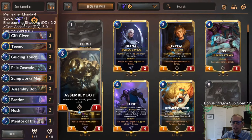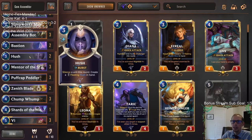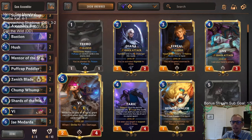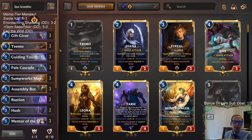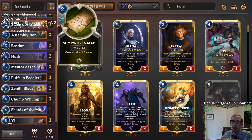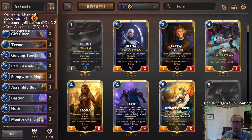This was awesome — I wish we got to do more with Puff Cap Peddler, but we only really had one Puff Cap Peddler game and it was a good one. This was a lot of fun to play. Hush is just amazing. Bastion is a good spell to protect our big Sumpworks Map thing. Pretty cool deck with Gems, Puff Caps, Assembly Bot, J. Medarda — a lot of awesome Meme Tier stuff. Zenith Blade wasn't awkward; the Overwhelm was definitely good. I think it's worse than Sumpworks Map, but it's a necessity when you don't have Sumpworks Map to get Assembly Bot or Vi through.